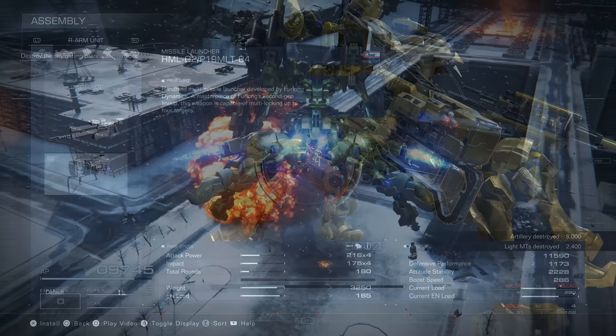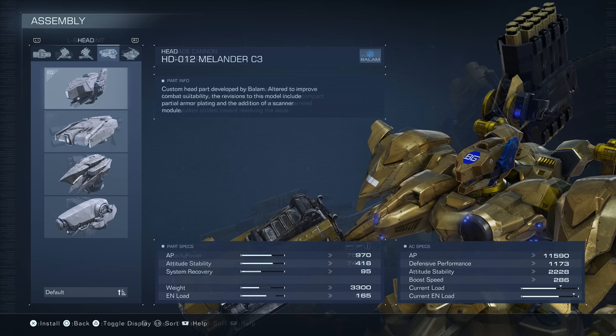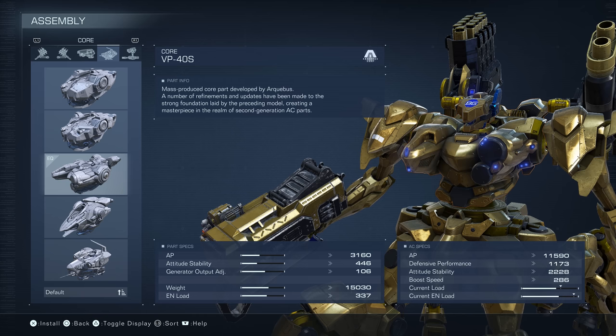Equip the HML Missile Launcher and the DF Grenade Launcher in your arm slots. On the shoulders, use the BML G-2 Missile Launcher and Songbirds, which is a grenade cannon. Take the HD-12 Head and the VP-40S Core — the core has a higher Generator Output Adjust stat to maximize energy management and keep you in the air as long as possible.